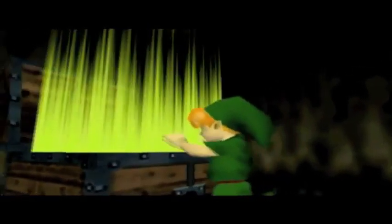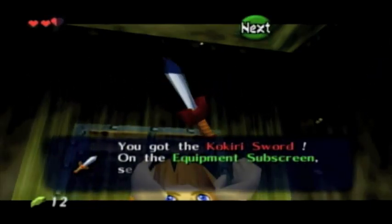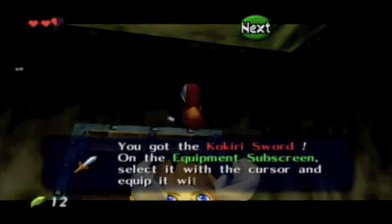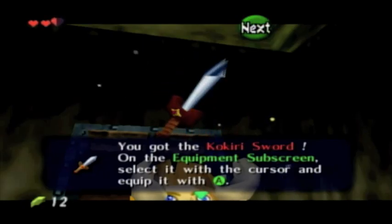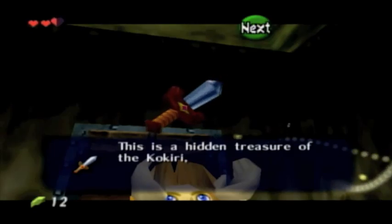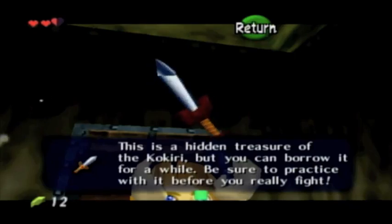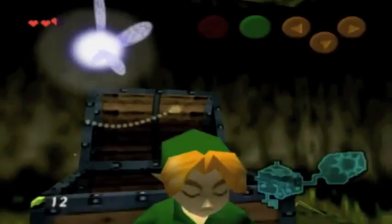Here's the sword. Nice shot of Link's butt there. You got the Kokiri Sword! On the equipment subscreen, select it with the cursor and equip it with A. This is a hidden treasure of the Kokiri, but you can borrow it for a while. Be sure to practice with it before you really fight. I don't need to practice.